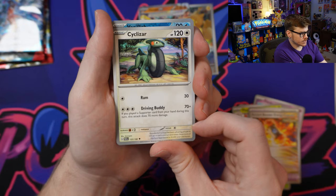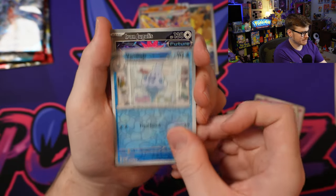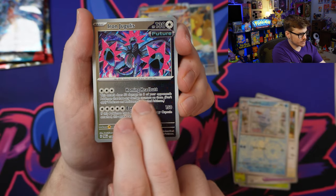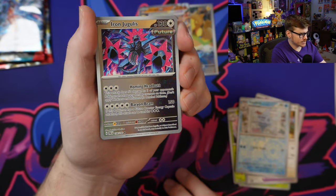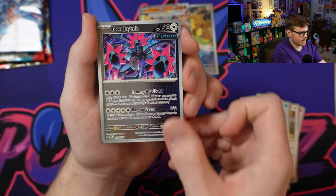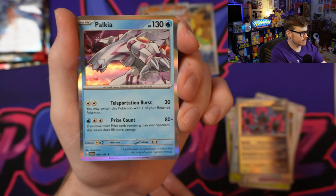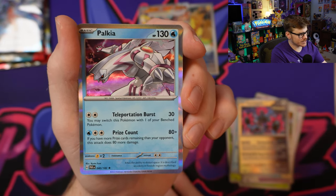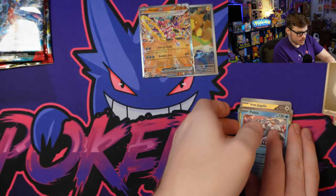We got Cyclizar chilling there, Vanillish in the fridge. We got the Iron Jugulis - these future cards look so sick. You can see it kind of blends over with a future-looking background. Let me know in the comments if you're a fan of the future and ancient Pokemon - I think it's a really cool concept. And we got a Palkia. Not a super great card, but I am a collector of Arceus, Dialga, Palkia. That's a really sick Palkia art that I don't feel gets the appreciation it deserves.